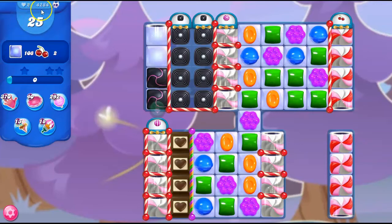Hi friends, this is Susie, your gaming guru, here to help you solve the puzzle of level 4284 in Candy Crush Saga. It's a super hard level where we have 25 moves to clear out 108 jelly and collect two ingredients.